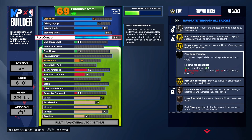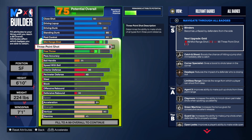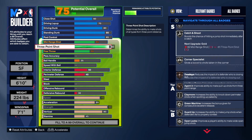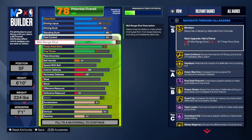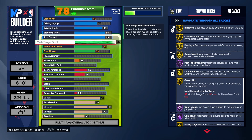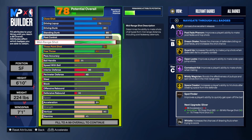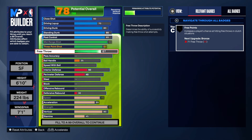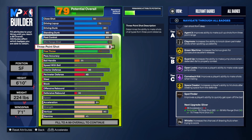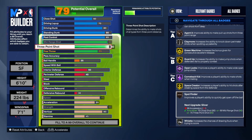Now for the shooting — this build has an 83 three-point shot, which gives you some good three-point shooting, but as you can see you get a lot of silver badges. So I'm going to give the build a 90 mid-range shot. Look at all those gold badges: Blinders, Catch and Shoot, Dead Eye, Green Machine Hall of Fame, Post Fade Finesse Gold, Dream Shake Gold, Guard Up Hall of Fame, Overlooked Hall of Fame, Comeback Kid Gold, Mini Magician Gold, Space Creator Gold, Whistle, and Open Looks with Spot Finder.